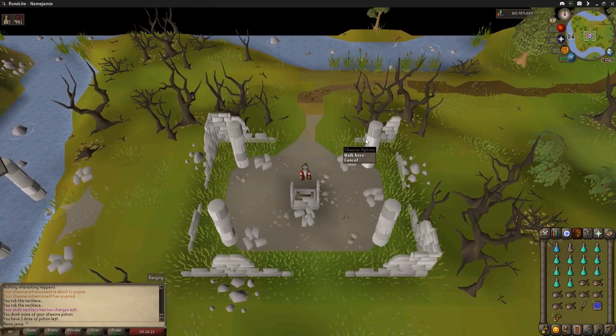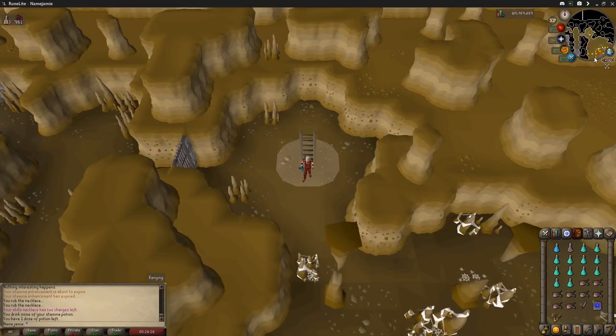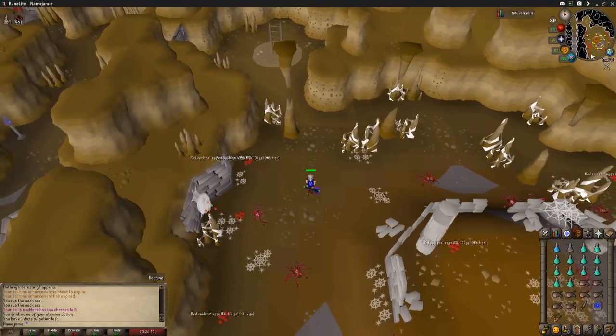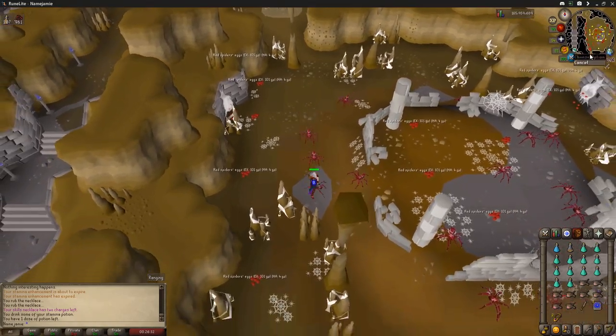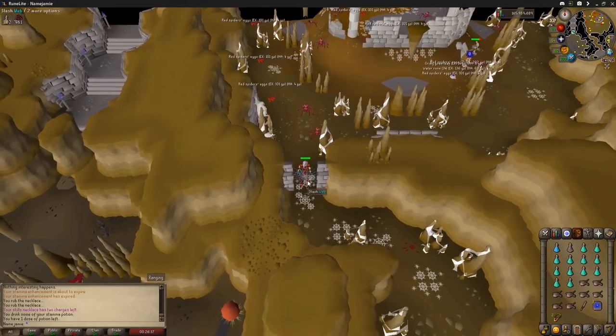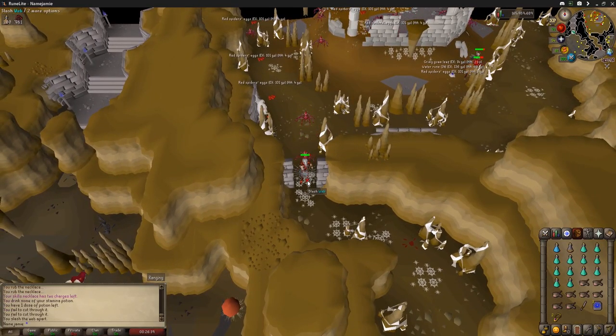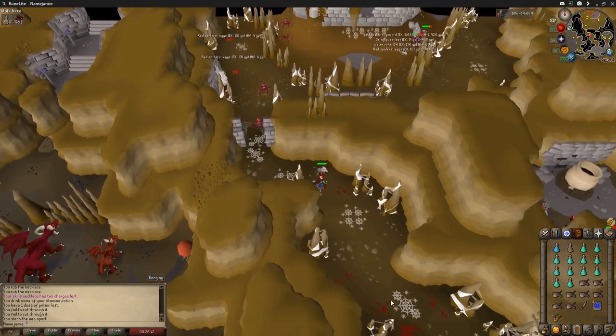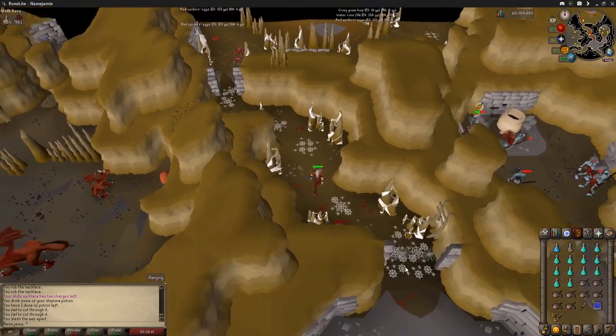Go down this ladder and run directly south. There are some level 75 spiders here — feel free to use Protect from Melee if you really don't want to take any damage, but they don't hit that hard. At the bottom of this room is a cobweb you're going to want to cut through, and once you do there's another cobweb directly south of it you'll want to cut as well.